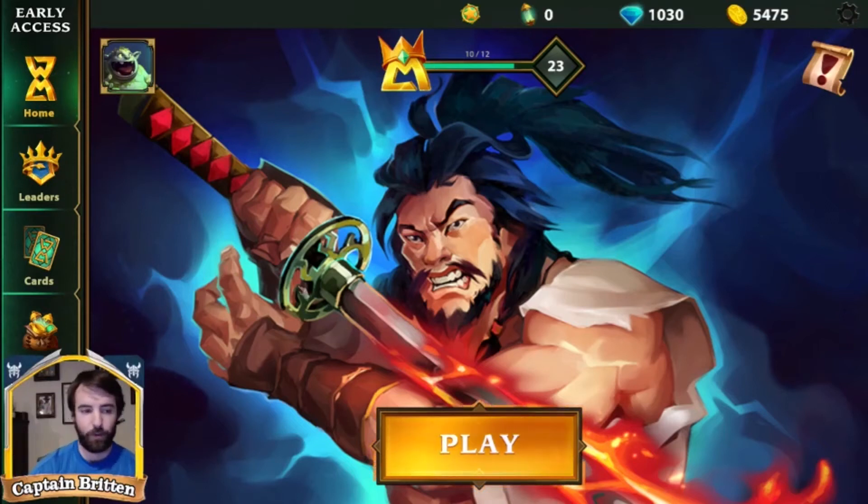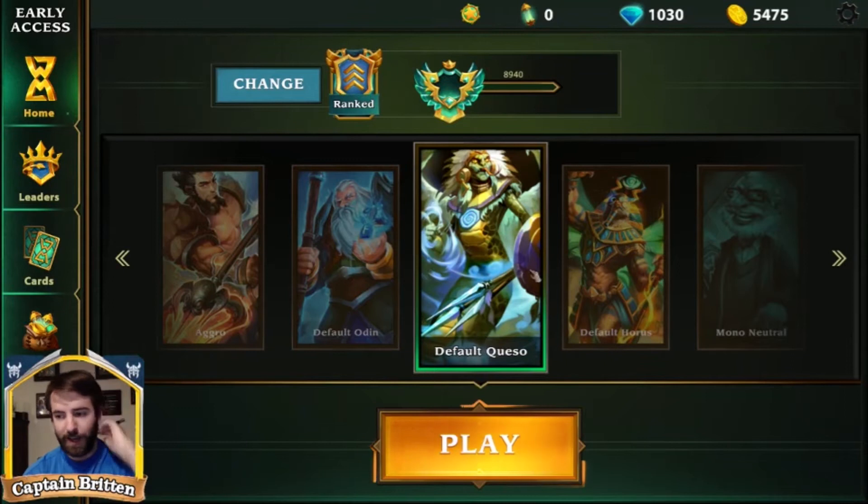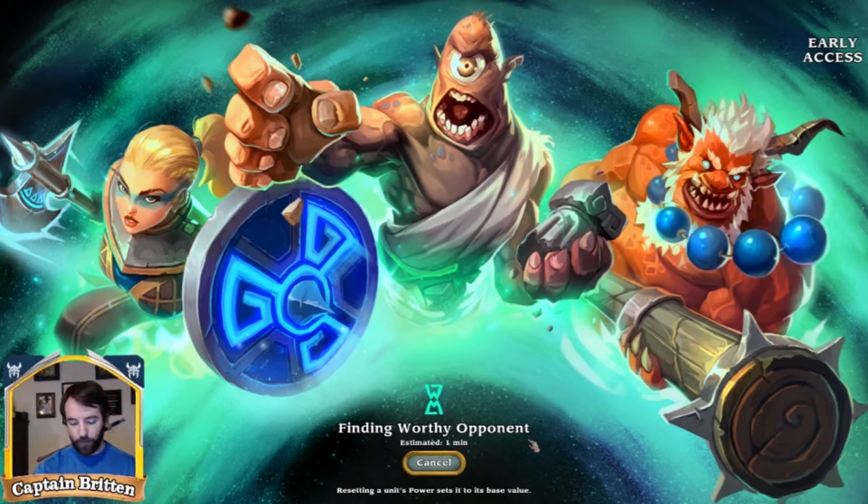Hey everybody, it is Captain Brinton here with World of Mists, and today we're not going to be playing Poseidon Agro. We are going to kind of go through a little series. I realize I haven't played the default Mesoamerican deck, and eventually we will do default Horus. We're going to do default Queso — I can't say the name — and then we will do default Queso. I've already done Japanese, Norse, and Greek, which were basically my first three videos.